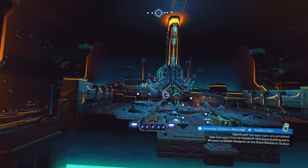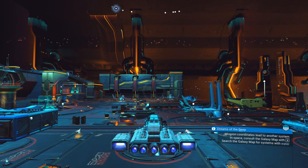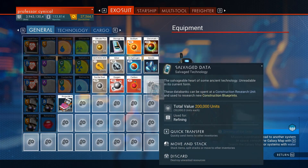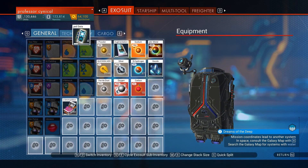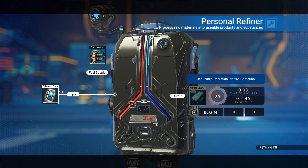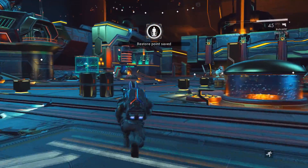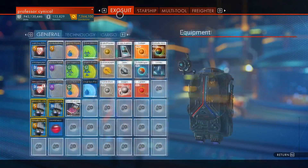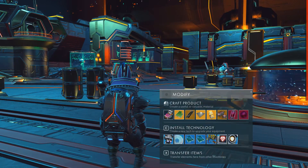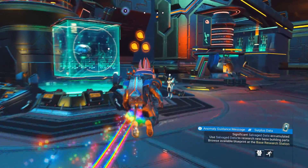If you're not into duplication I completely understand — not everybody wants to duplicate. However, if you just follow the beginning steps and go around the planet digging up modules as you go, you can find more and more that way. But for this video we are going to duplicate. What we're going to do first is put our salvage data in our personal refiner. Watch out because it can start refining automatically into nanites, so just be careful of that. We put it in, jump in and out of our ship, then take the modules back out and put them into our main inventory.